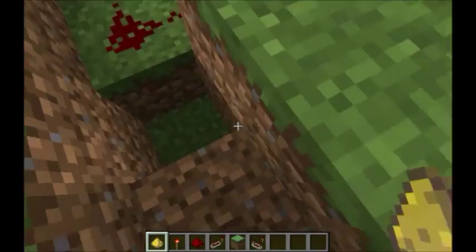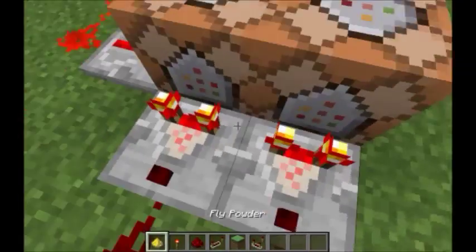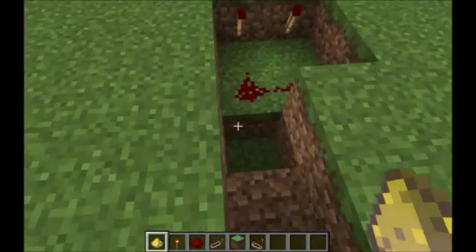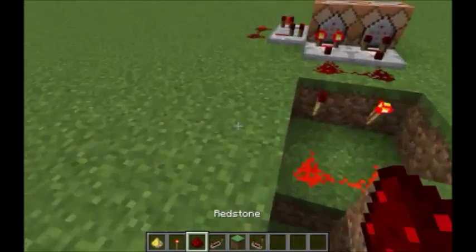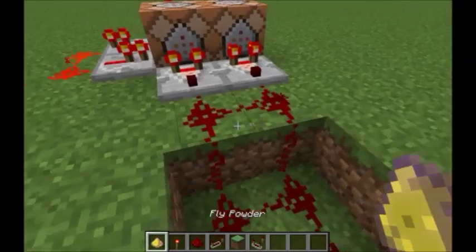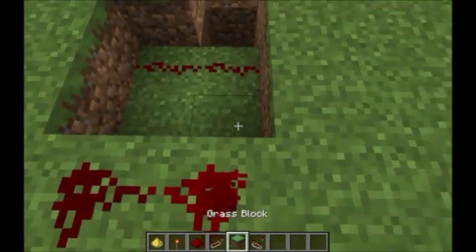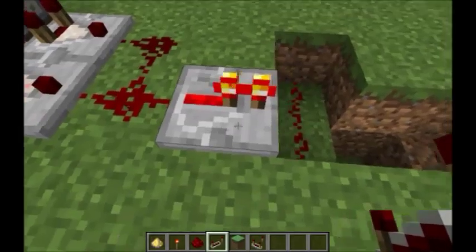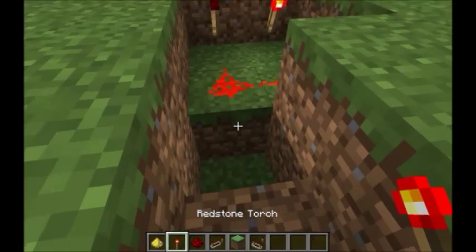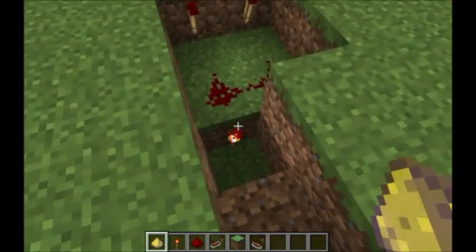If you hold fly powder, both command blocks turn off, which means nothing will be activated since it's off. If you hold something else, one turns on. You want both to be on when you do your test, but unfortunately we have to reverse the signal again. If we destroy these blocks, it won't work. Since the signal only travels one block forward, you'd need a repeater, but that would make it activate on only one true condition. The only way I know is to place a redstone torch here. Now when both command blocks are on, both outputs are off and the torch is on — which is what we want.